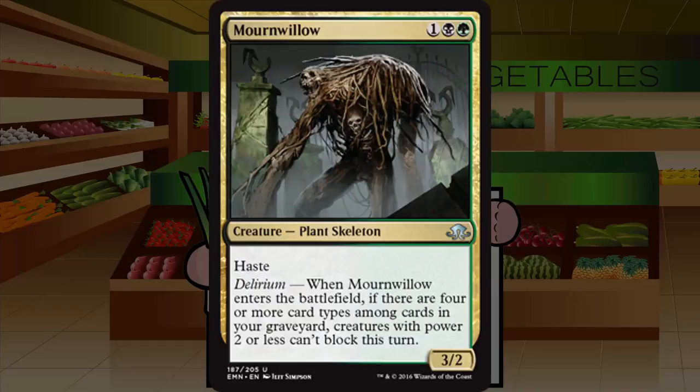Mournwillow is a one-black-one-green 3/2 Plant Skeleton at uncommon with haste. With delirium, when it enters the battlefield, creatures with power two or less can't block this turn. It's like a weaker Dreg Mangler without scavenge. You're unlikely to have delirium when you ideally want this on turn three as a 3/2 haste. Later in the game your opponent will have bigger creatures anyway, so the delirium effect matters less. If the condition were power three or less it would be much better. Filler at best. Grade: C plus.